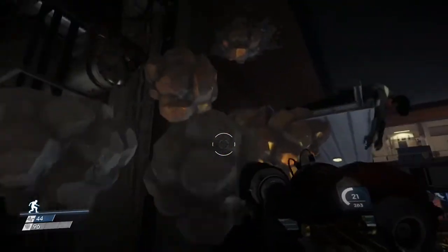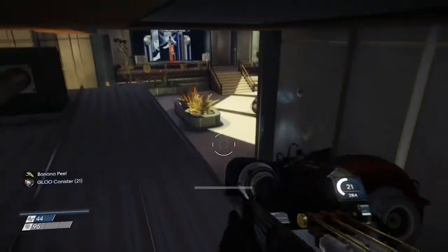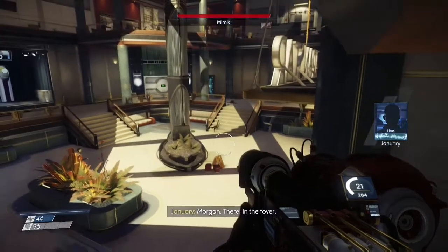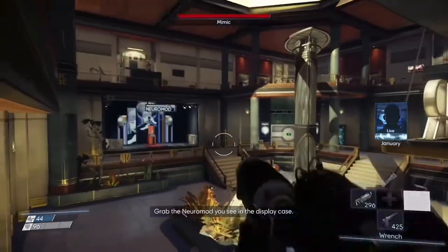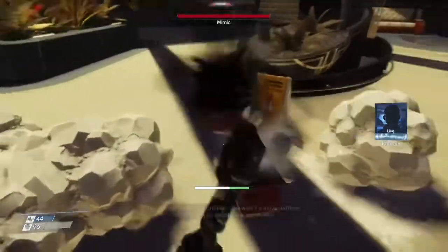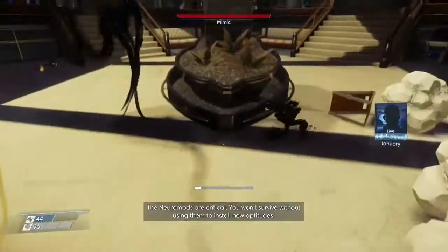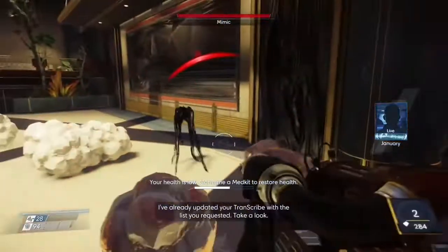If you look at the poltergeist, it looks like a longer version of the mimic — you've got the two legs at the end and the large hand area. I know the lore says the weavers make human corpses into phantoms, but I feel like the weavers started off with the mimics as the first form, and it's more like the crystalloids growing into mimics. I know I'm rambling but I think it's a cool theory.